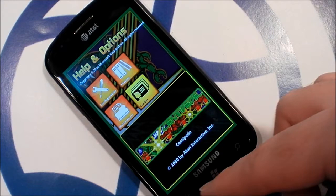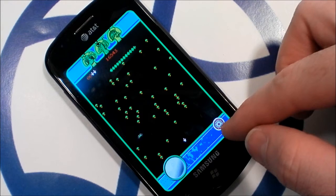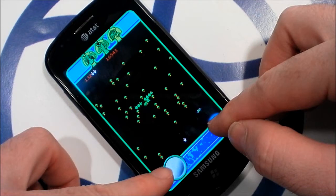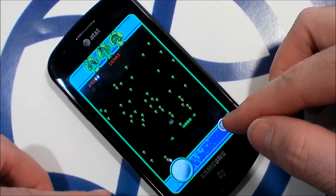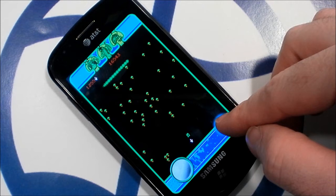Now I'll show you the game itself. The centipede comes from the top of the screen. If it touches a mushroom, it descends faster. And if it touches the player, you lose a life. You move by touching the virtual trackball. It works well enough, but I wish they had allowed the player to touch anywhere on-screen. You can tap or hold the fire button to shoot. The option to use auto-fire would have been nice, but oh well.